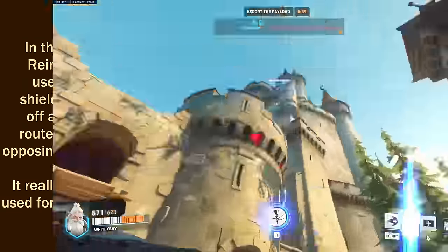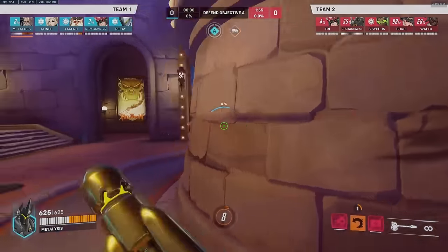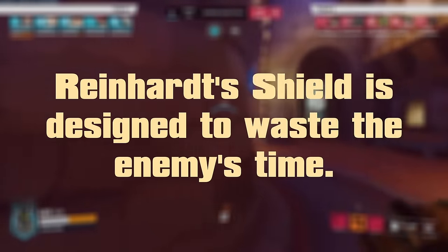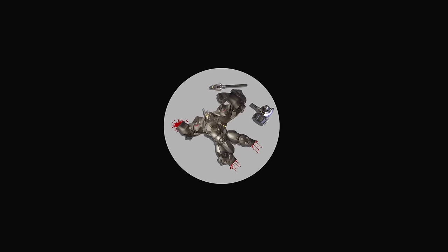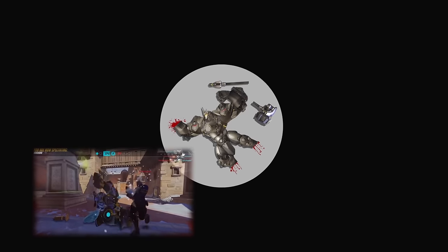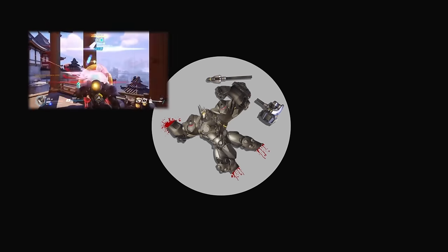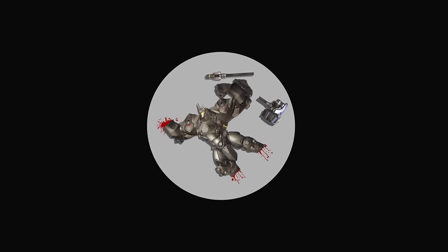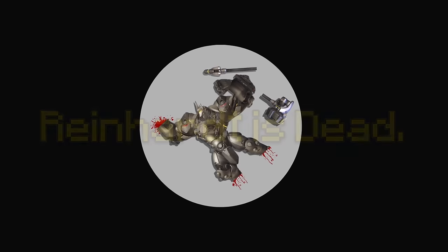The shield is an incredibly versatile tool, and one that forces the enemy team to respect its position and influence over the battlefield. Whenever the shield is deployed, especially at a choke point, the enemy is always forced to deal with it immediately — which takes their attention away from directly pursuing the objective. This effectiveness doesn't come without its drawbacks, however, as Reinhardt is just as vulnerable to his own hubris as any other tank. It's easy for Reinhardt players to feel overly confident and neglect his defensive role, leading him to rush down the enemy team single-handedly and get harshly punished. A tank can't handle the immense pressure they face on their own, and will crumble without the support of their team.